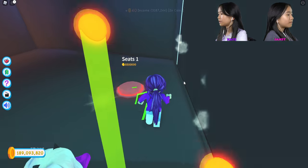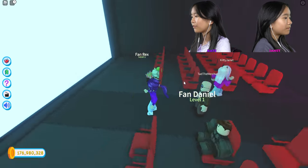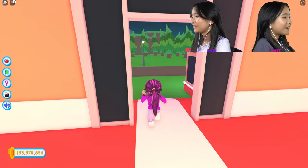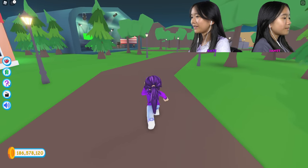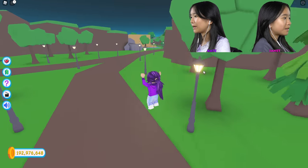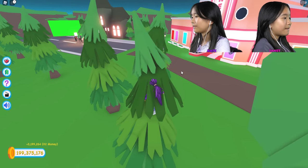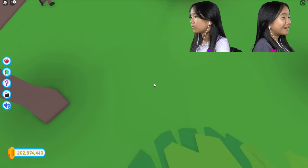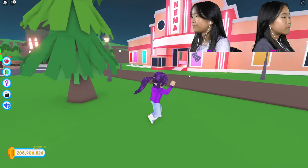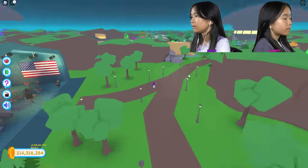Okay guys, I have 200 million dollars now so I'm going to continue buying everything. Oh, that's it for this room? Let's go to the next room. Buy everything. I don't have an arrow anymore. Wow, that probably means I bought everything, right? Yep, I think you bought everything in this game. Is there a rebirth button? I don't think so. Looks like I bought every single set and everything in my Tycoon — there it is, zoomed out.